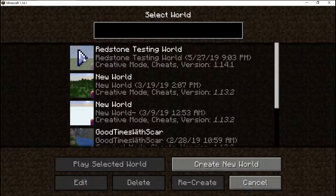We will head into my brand new redstone testing world, which as you can see has just been built today. It is running on version 1.14.1. The reason I'm using this version is because my server that I have running Amicraft is still on this version, because we're using Spigot as a plugin system.